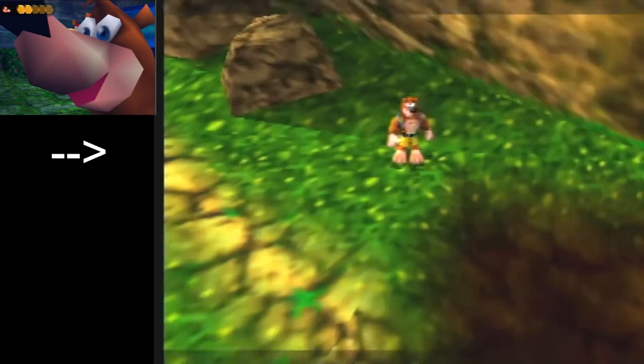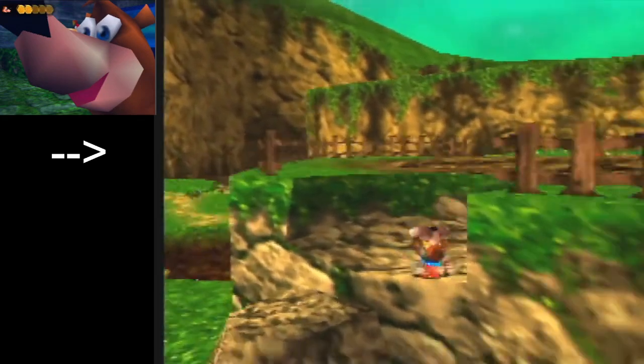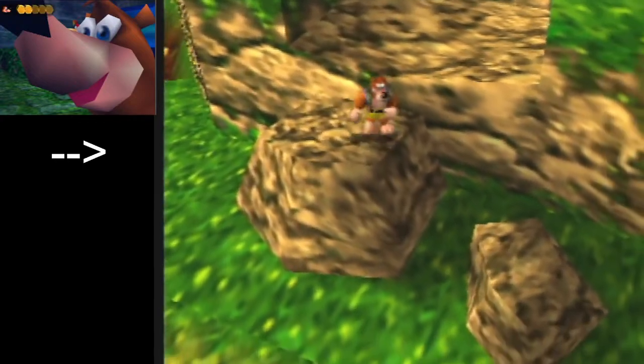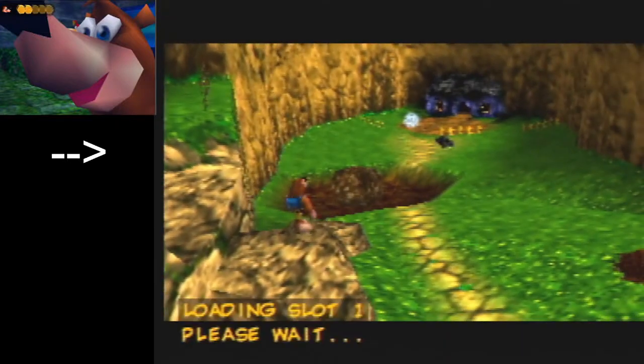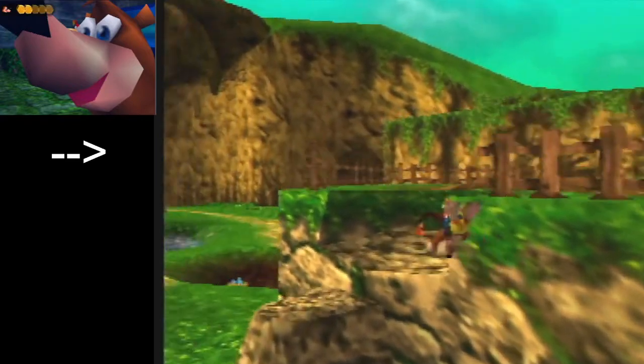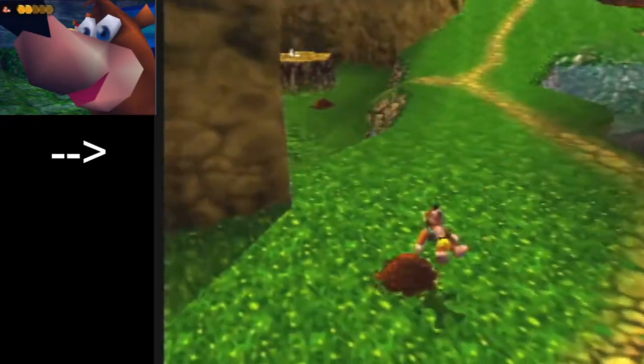Once you've made it onto the rock, the best thing to do is just kind of get up and land over here on this little patch. If you land on the right side of the rock, you can still trigger the cutscene. So do your backflip, land somewhere near the middle, Talon Trot, and you're good to go.